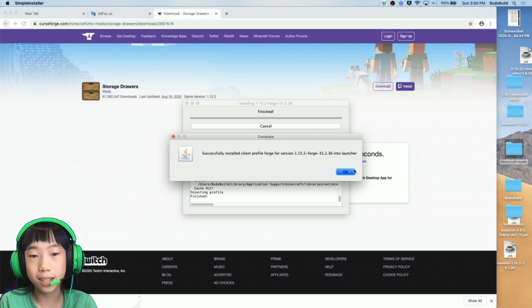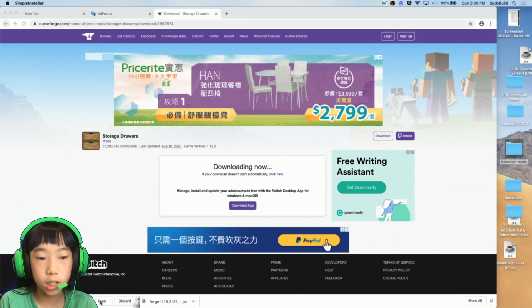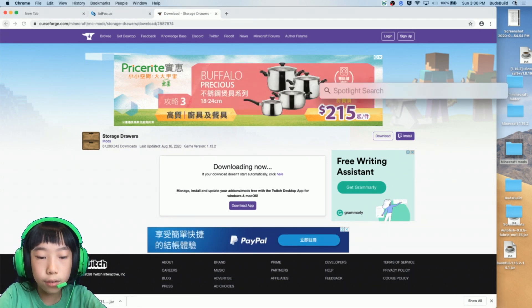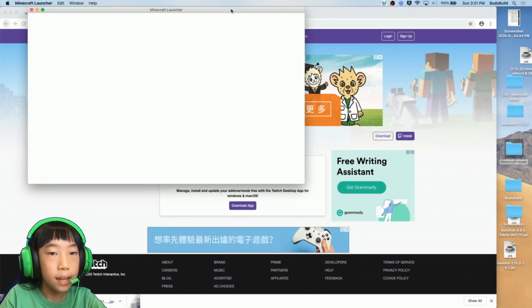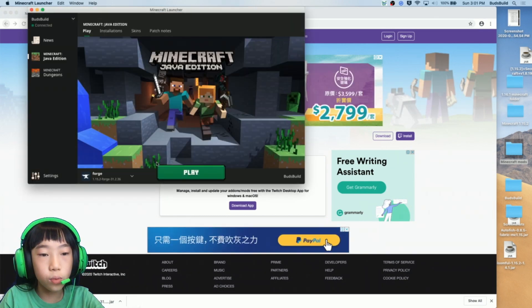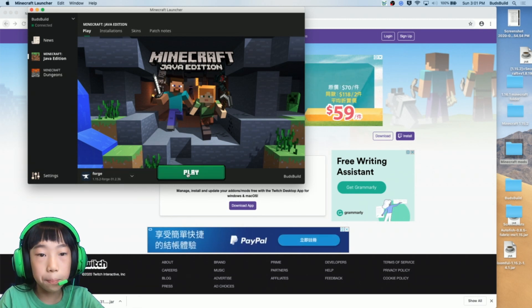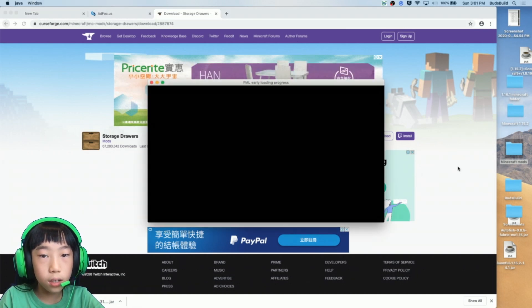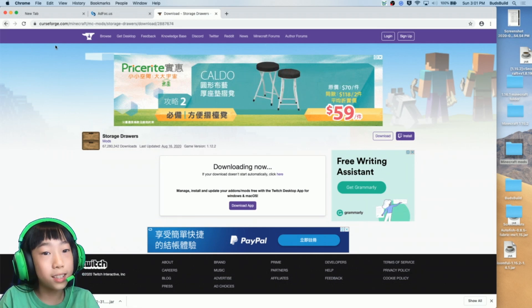Click download, and the Minecraft Forge link is installed. Now we'll go into Minecraft — there we have it, Forge 1.15.2. Click Play and wait for it to load. Now I'm going to find another mod.